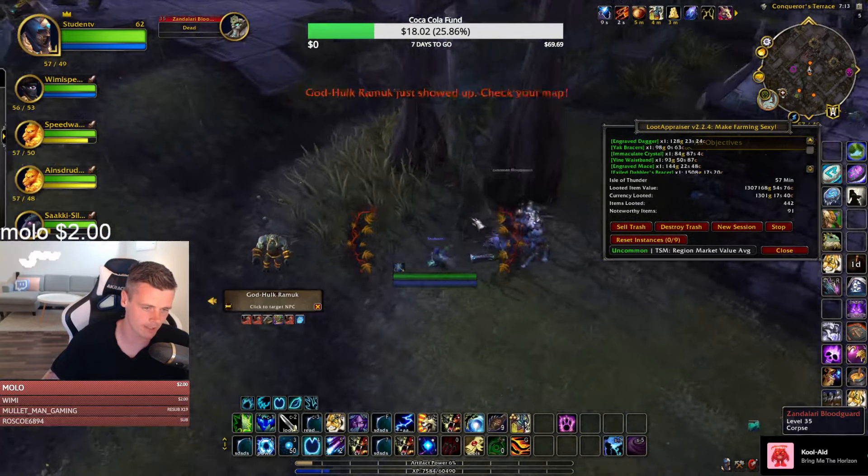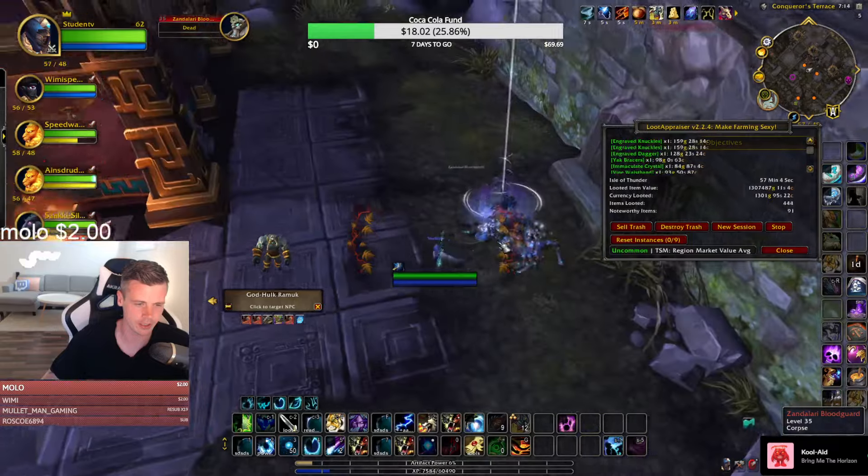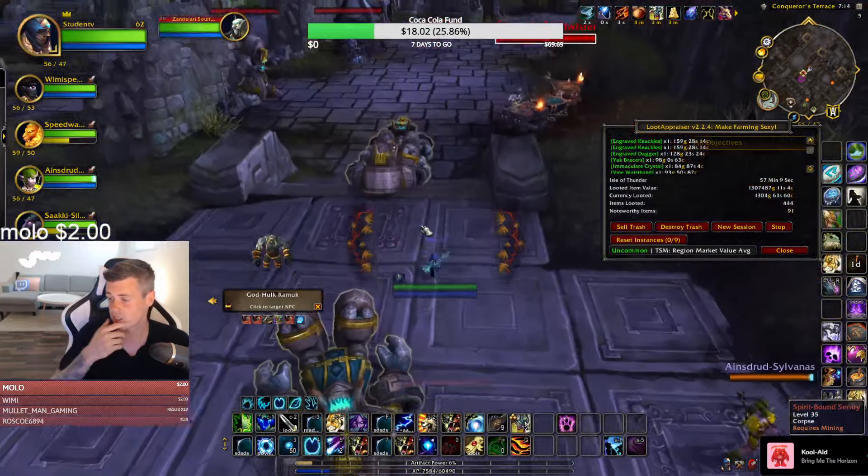Sub equals your gold guide? No, no, no — sub equals increased RNG. Getting the gold guide gives you infinite RNG plus an increased chance of getting laid.